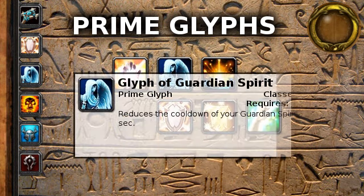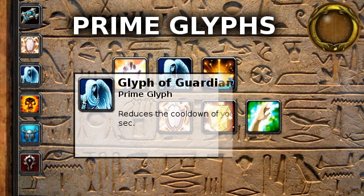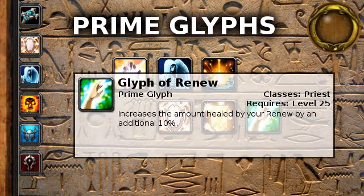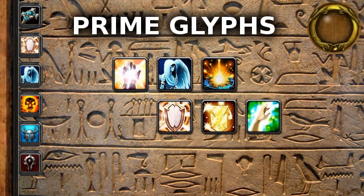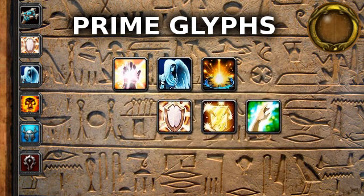Of these, I see Glyph of Guardian Spirit being an obvious choice, as it improves your 31-point talent spell, Guardian Spirit, which is really quite powerful. And Glyph of Renew is also a great choice, as it increases the throughput of an already powerful heal spell, which further benefits the Holy Talent Divine Touch. On the other hand, I believe Glyph of Power Word Shield should not be taken, as it improves a spell that Holy does not focus on, meaning the associated heal will be somewhat weak.